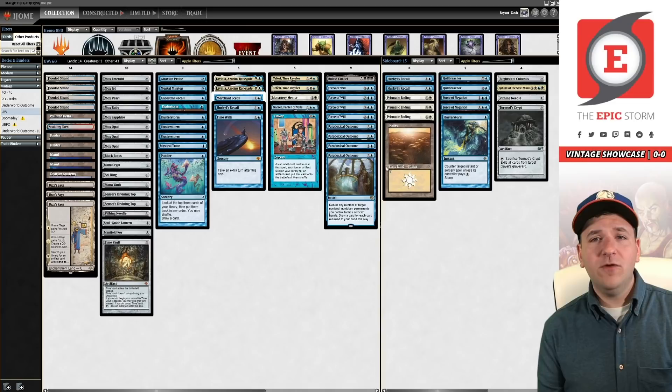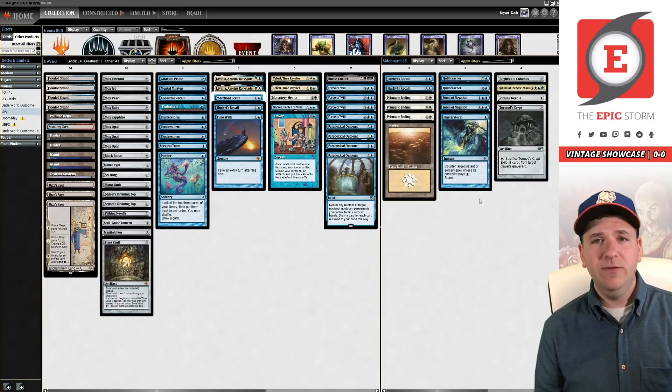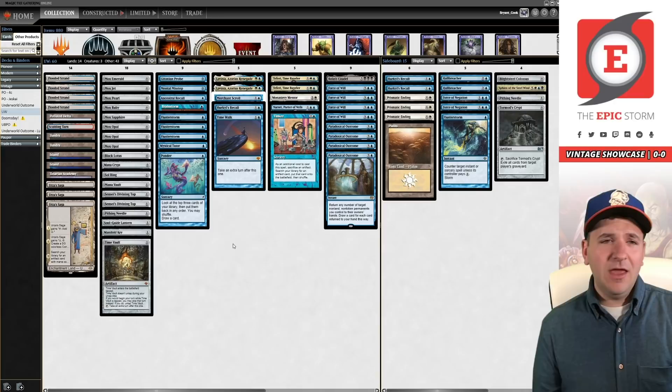Prismatic Ending is so versatile — answers Deafening Silence, Chalice, planeswalkers, which is something PO has a hard time with. While we are just straight blue-white, we do have all these wonderful Moxes to make colors and Opal, so Prismatic Ending can remove a Narset, a Hullbreacher, Dack Fayden. Prismatic Ending hits Chalice and Deafening Silence and a bunch of other things. On top of that you can board it in against Shops. We're also running four copies of Flooded Strand to support this Ending plan.